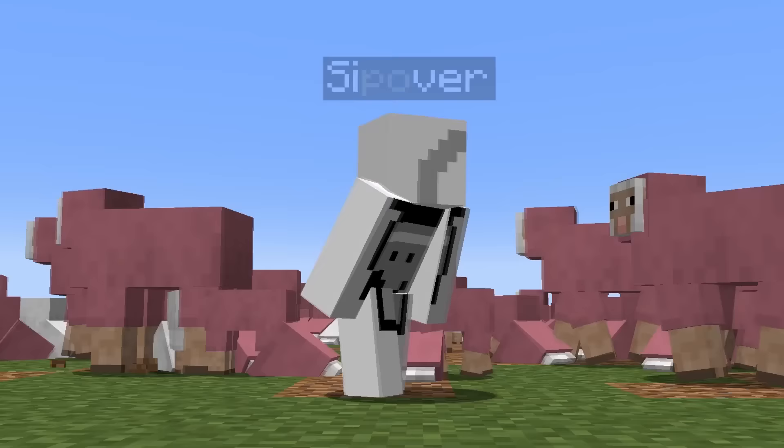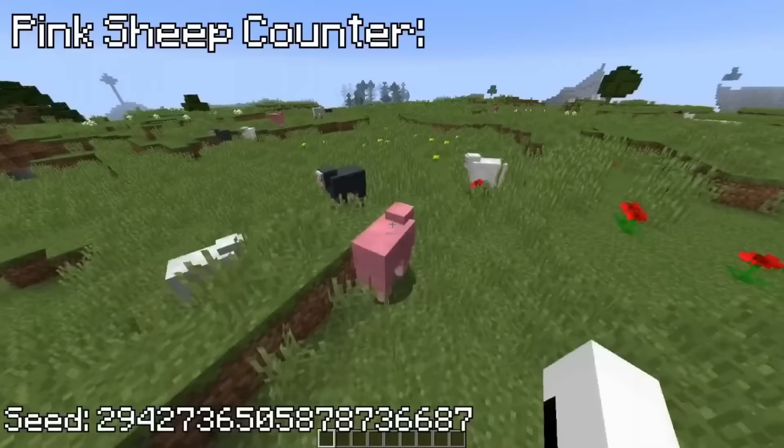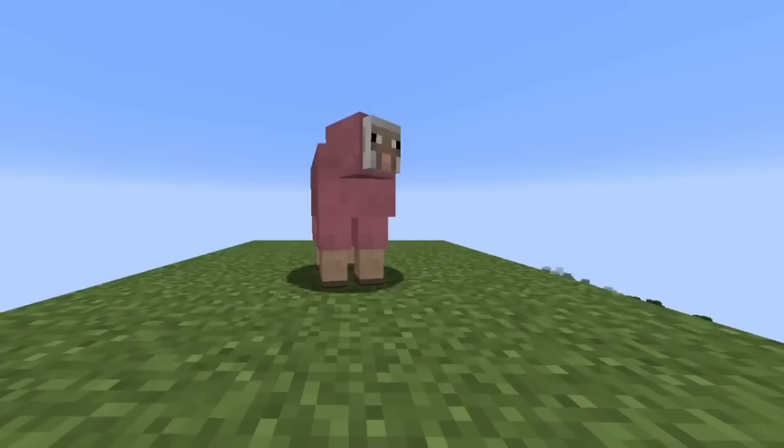That wasn't the only seed, as one found by The Pun Slinger goes against all laws of Minecraft. Every single sheep herd you find on this seed will always have a pink sheep as part of it, despite the 1 in 642 chance of them actually spawning.